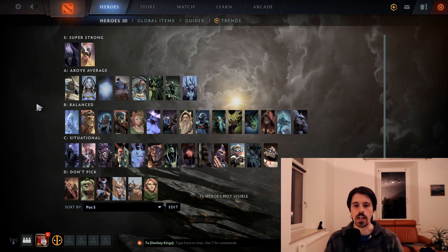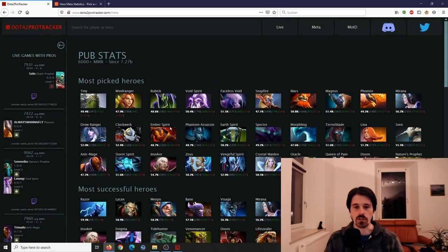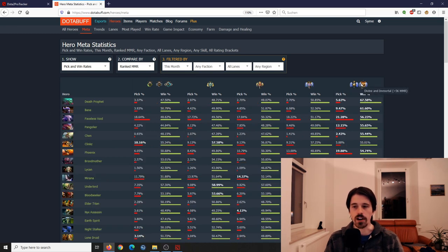Before I get into this, what is this list based on? Well, partially it's just my own opinion, but it's also backed by data. I've looked at win rate and pick rate on Dota 2 Pro Tracker, which looks at pro level pub games, as well as win rates from Dota Buff, looking primarily in the highest bracket — Divine and Immortal.